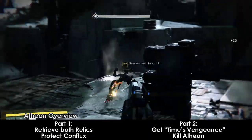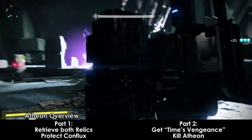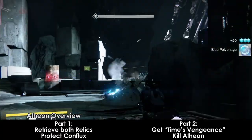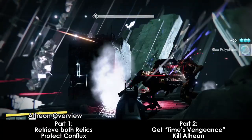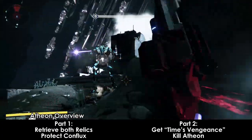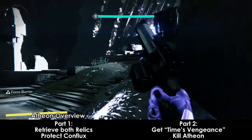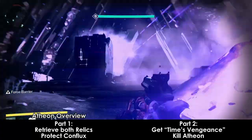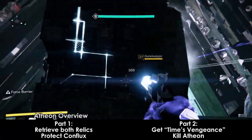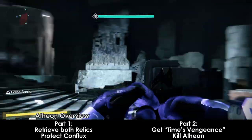Atheon is a two-part fight with multiple phases. I'll be covering the normal mode strategy. Part 1 is where you must wake the Glass Throne. When you first walk into the Throne Room, there will be a lot of Goblins and Hobgoblins scattered around the room, along with a Vex Hydra Gatekeeper. The goal here is to kill everything in the room. Goblins will spawn from the top of the stairs periodically — they are not a big deal. Kill the Gatekeeper to move to the next phase.